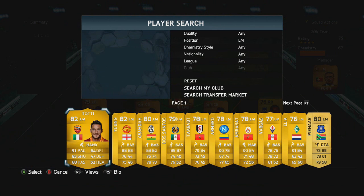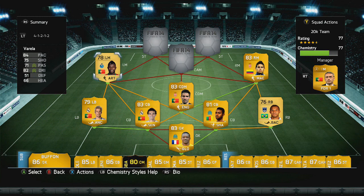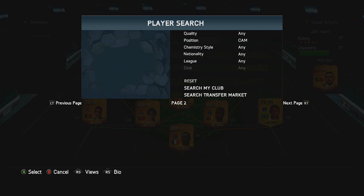Moving on to the left midfielder — this guy is Portuguese and he is a non-rare. It is Varela. I liked him last year and wanted to try him out this year, and he is just as good. Quite tall, 84 pace, 75 shooting, 82 dribbling, and 4-star skills as well. We put an Artist chemistry style card on him.